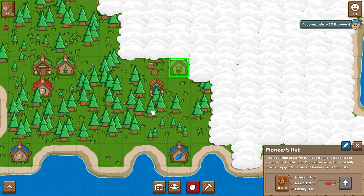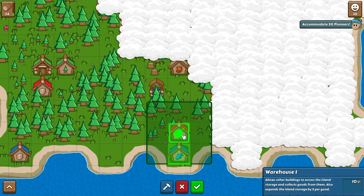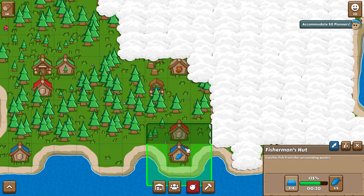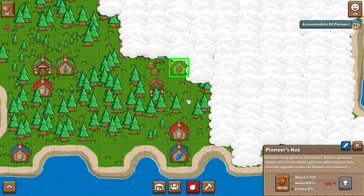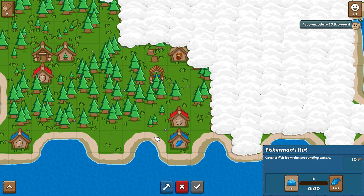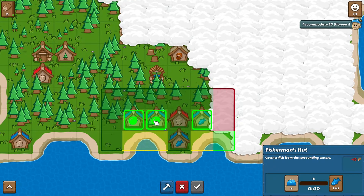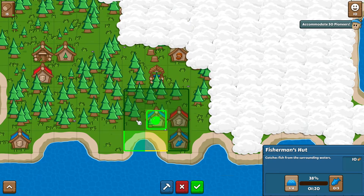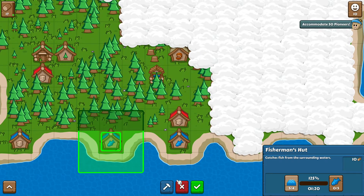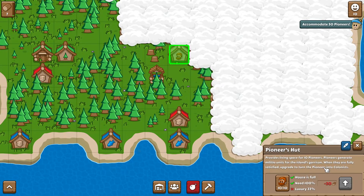I think it actually has to be within radius here. This is water, this is this — do they have any luxury at all right now? Zero. I think we have to move the fisherman's hut closer because it needs to be on the water. Let me just put a warehouse down and see if that does anything. It has a percentage of productivity shown on placement, so I think we have to put it here. It does have fish in it now, and yes — they are receiving it.